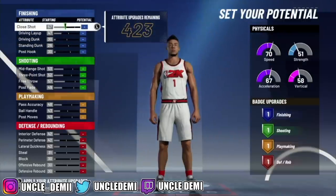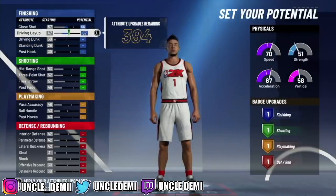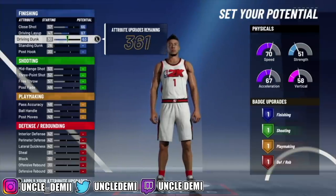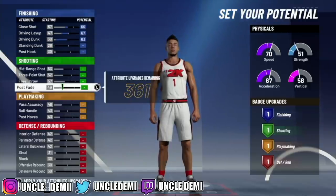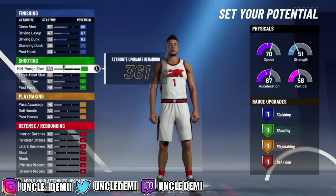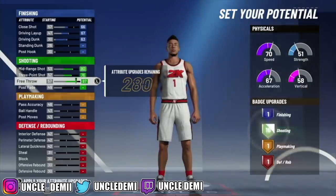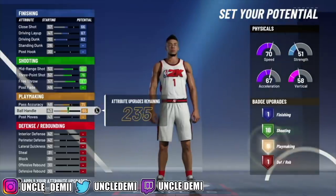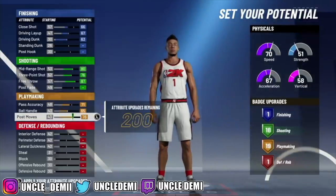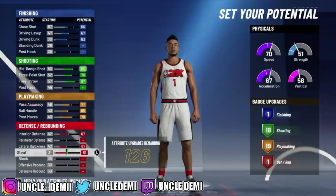We're gonna go 66 on the close shot, 67 on the driving layup, max out the driving dunk and that's it. When you're making a stretch, you're doing a lot of spot-up shooting — you don't really need much finishing. Then we're gonna max out the top 3 for 18, go 71 on the pass accuracy, and max out everything else for 19 badge upgrades.